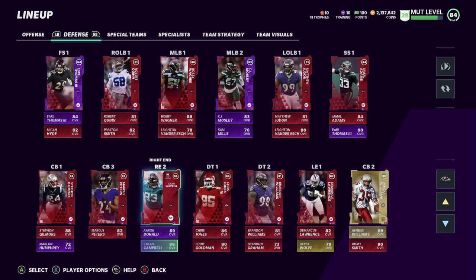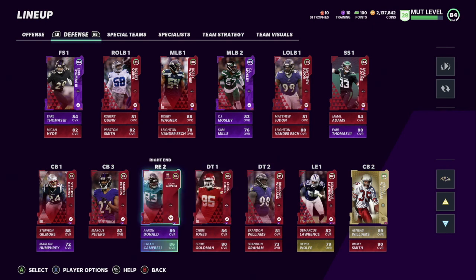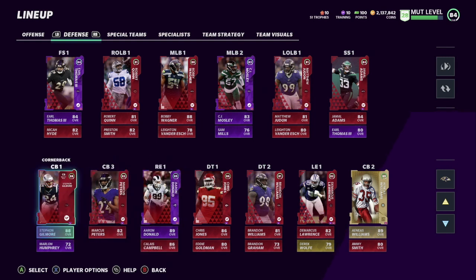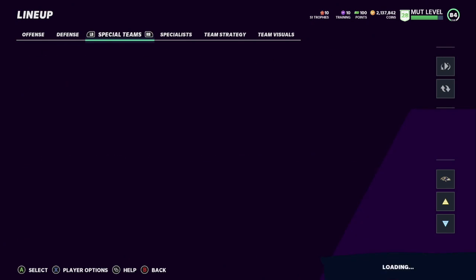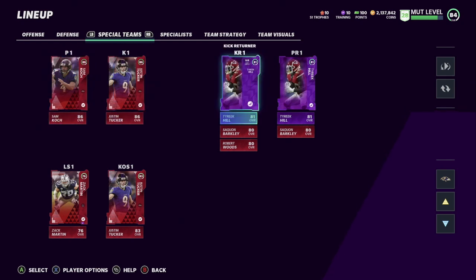Williams has been balling out as my team captain. We got Demarcus Lawrence, Brandon Williams, Chris Jones, and Aaron Donald powered up — he's always a beast in these games. We got Calais Campbell at left end, though I need to power him up to unlock that second position slot. Marcus Peters and Stephon Gilmore have been playing very well. Marlon Humphrey I need to power up and get his Elite.